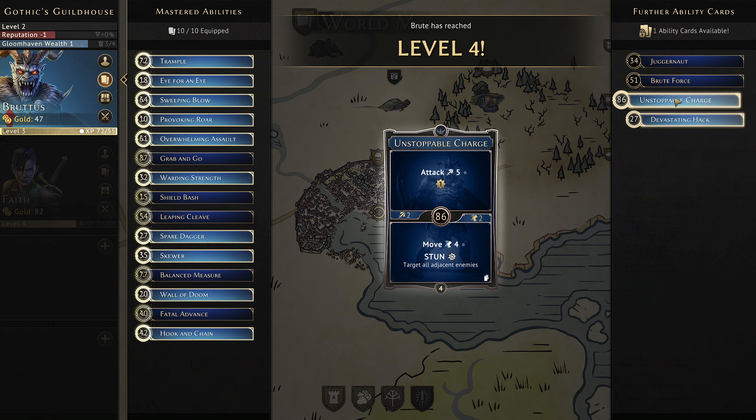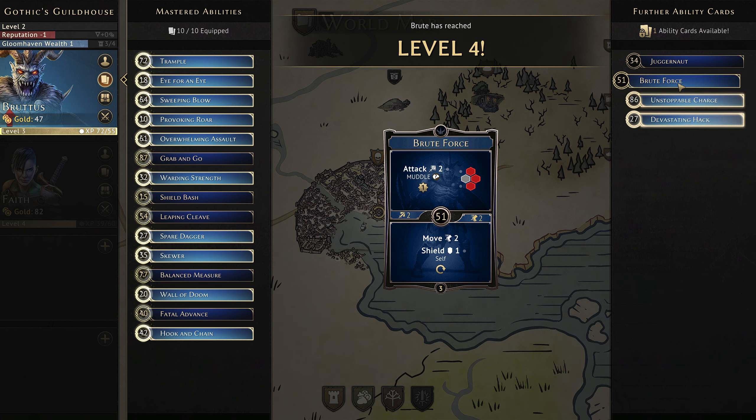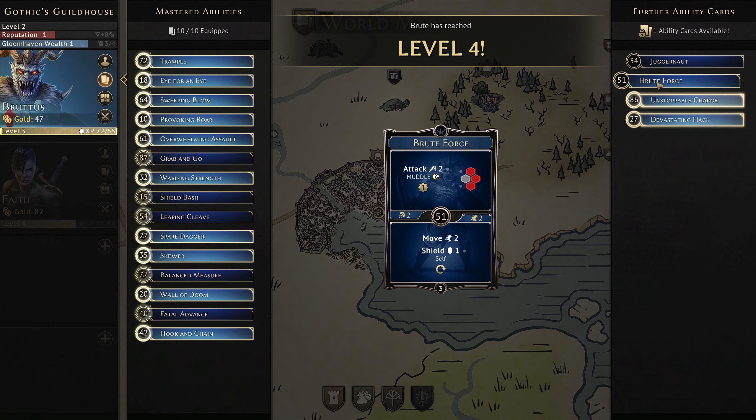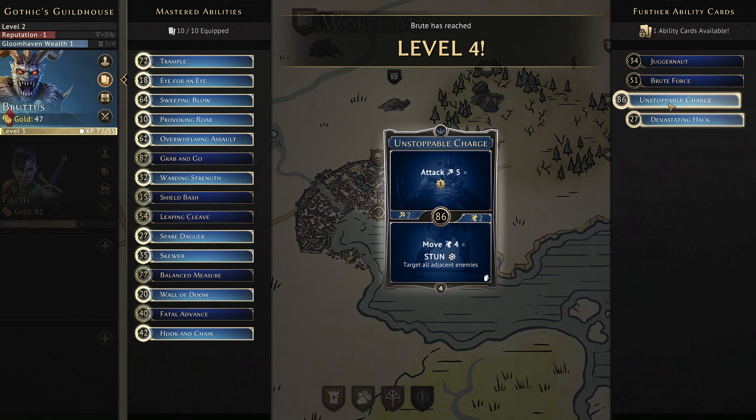A straight attack for five seems pretty good. Brute Force is attack for two in an arc with muddle — I'm wondering if that would be a better option because it gives us another muddle, which we need quite badly. Attack two and muddle means things that attack us will do so with disadvantage. So if there's a choice between unstoppable charge and devastating hack, I think it's unstoppable charge because I'd rather repeatedly attack for five and then have one really good burn, than have a loot card and attack for eight once. So we'll take unstoppable charge.